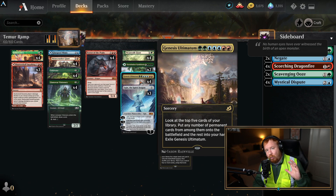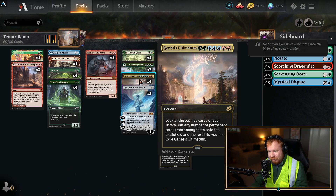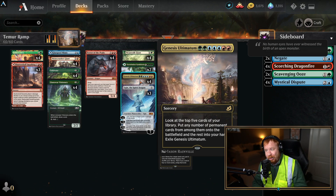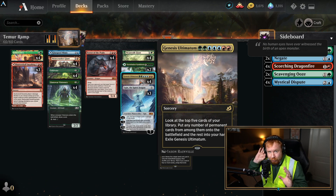At worst — at worst — you're drawing five cards. So worst case scenario, you are going to draw five cards. Obviously we want the majority of the cards we're drawing to go straight onto the battlefield. That is best case, that's what we want.